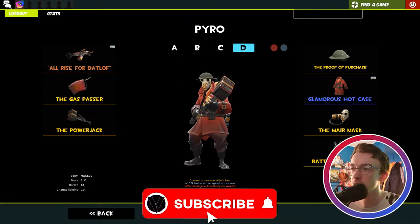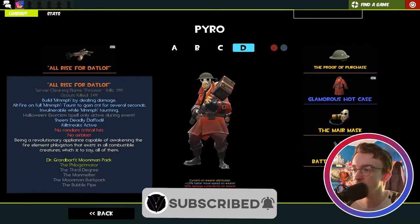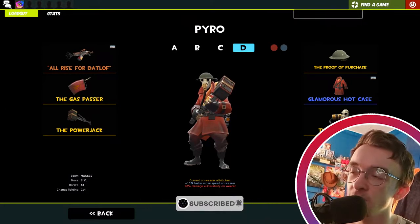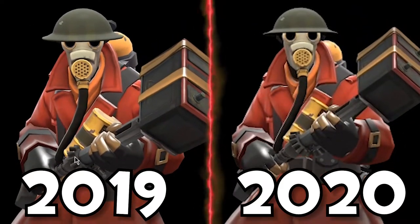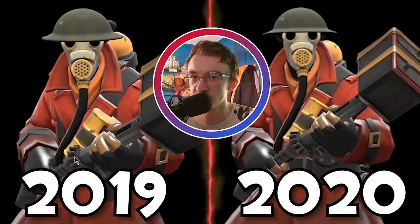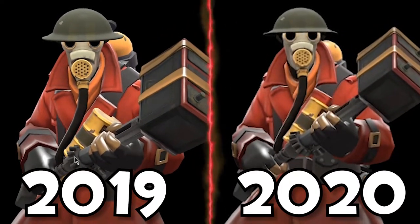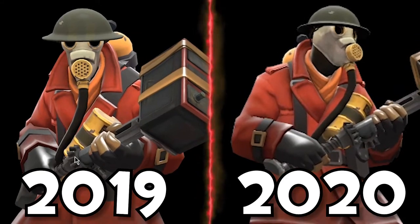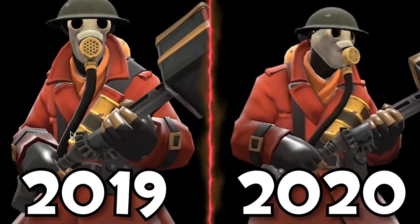For my MVM Pyro loadout, this one changes quite a bit — it's either the Phlogistonator or the Nostromo Napalmer depending on what the wave calls for. Also it's the Proof of Purchase — a flex that I bought TF2. I didn't actually, I got it in the Orange Box. The Hot Case again, and then the Mare Mask for that lovely wartime effect. This one doesn't have a robo cosmetic but I think the Mare Mask works well.